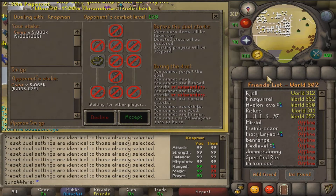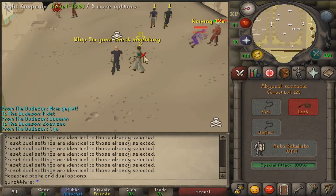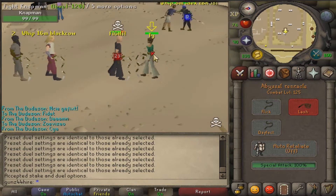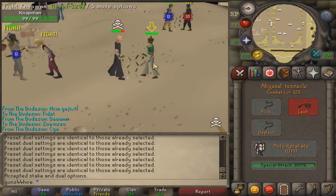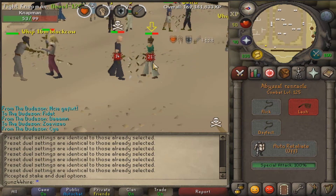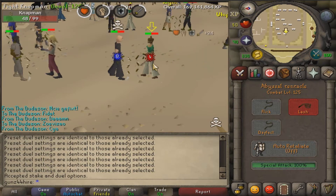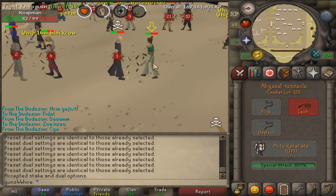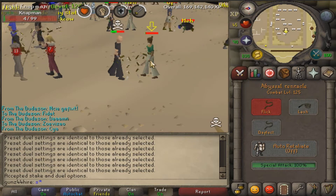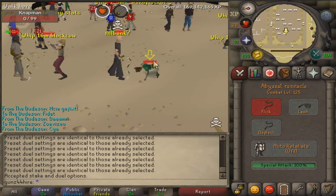Back to staking — did a five mil stake. It looked like he was doing his entire bank. Was down like 23, but then we equalled out, I got ahead, and I won it. I think I just cleared that guy. Thank you for your bank.